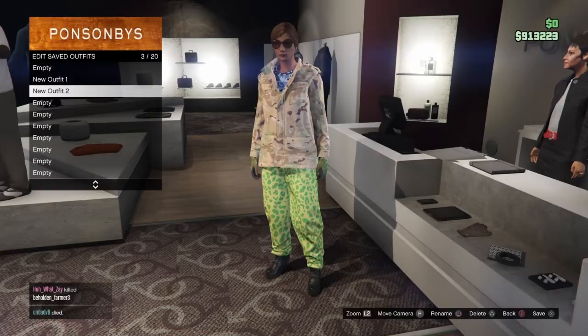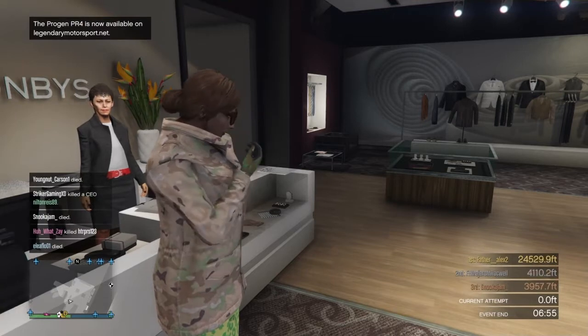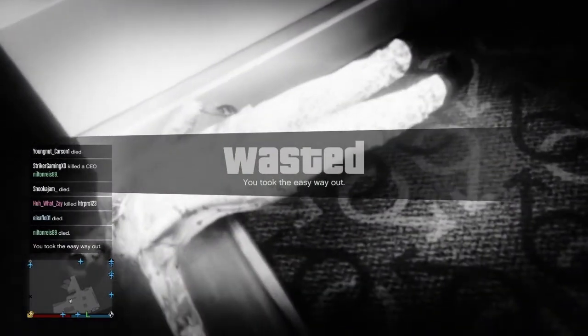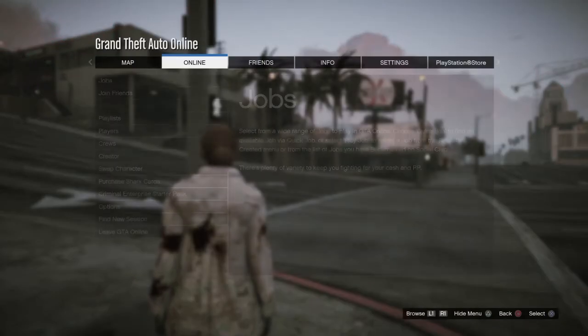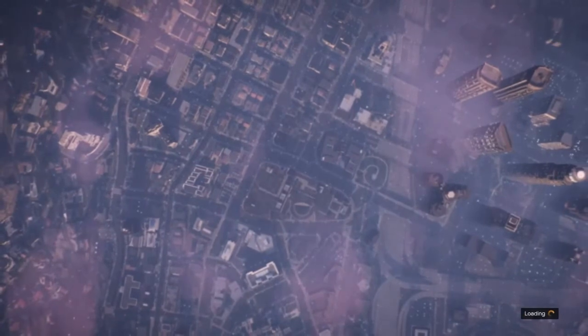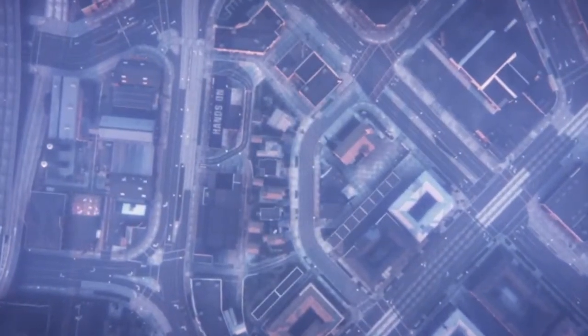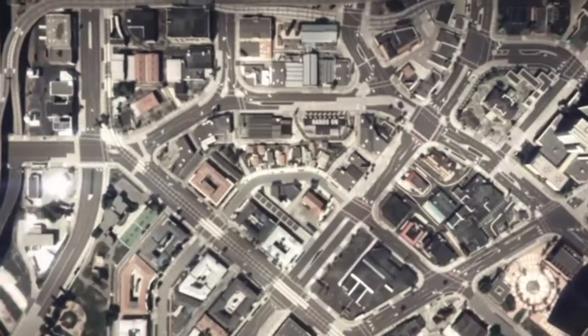Once you do that, just kill yourself so the game saves itself. Then go in online, go to creator, press OK, and create a race — select create a land race.